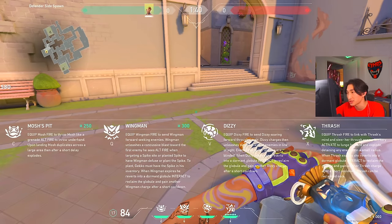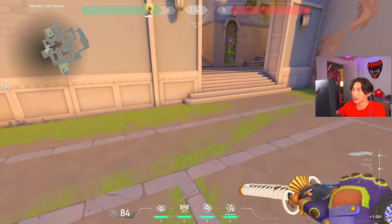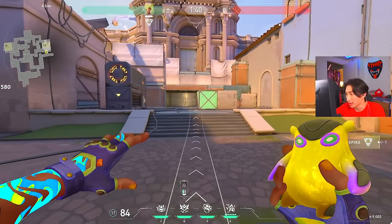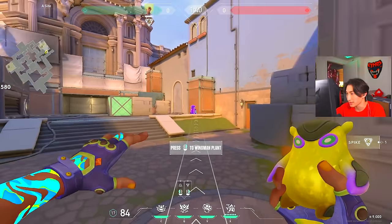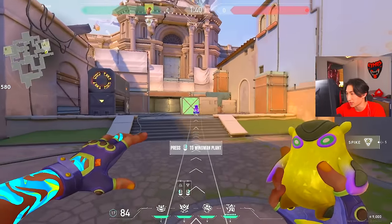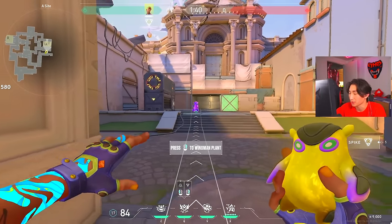You can reclaim Wingman and use him multiple times throughout the round, which is very cool. His total kit costs 550, which is pretty cheap especially since you can pick up and reuse these abilities. As you hold Wingman out you can literally see where the spike is, so you can tell Wingman exactly where you want to plant — whether that's cat, front gen, default, or hell. You just aim at the ground where you want it.